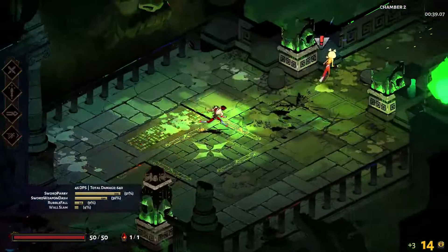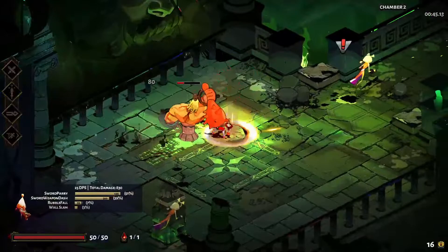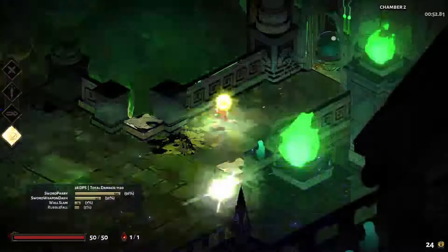You start Hades with the sword, with the bow available to unlock. Shield and spear are next, and after unlocking these four weapons, the fists become available. Finally, you'll be able to unlock the rail. I'd highly recommend you unlock and try out all the weapons, even if you already think you have a favorite. Weapons don't become stronger the harder they are to unlock — rail is not superior to sword. All the weapons are actually balanced incredibly well.